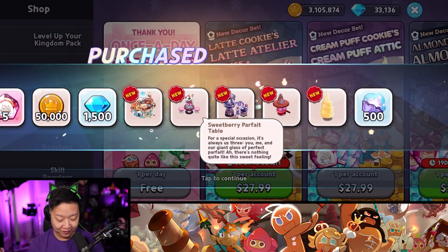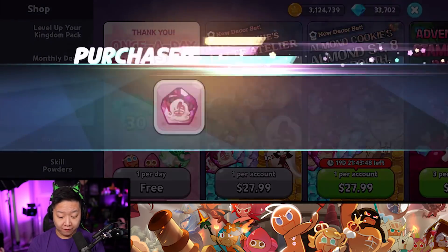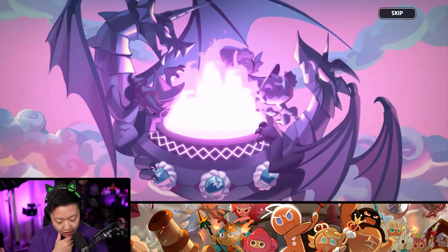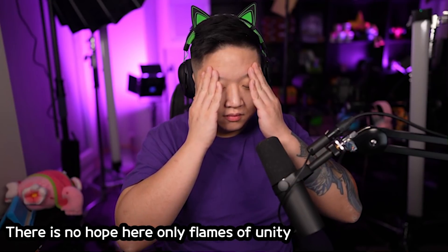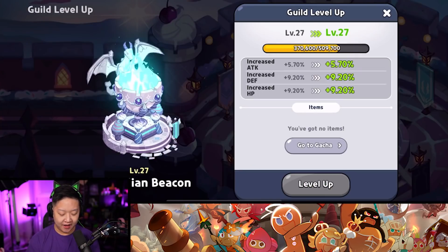My village is too cluttered for all of these decorations — I'd love to decorate, but not today. To be honest, I do want Latte Cookie Soul Stones and Torches and Crystals. Latte Cookie's probably my favorite cookie. We got 10 more. 3 Soul Stones! We got 3 Soul Stones! Can we get 2 more? Level 5 Flame of Unity — I couldn't even level up my guild.